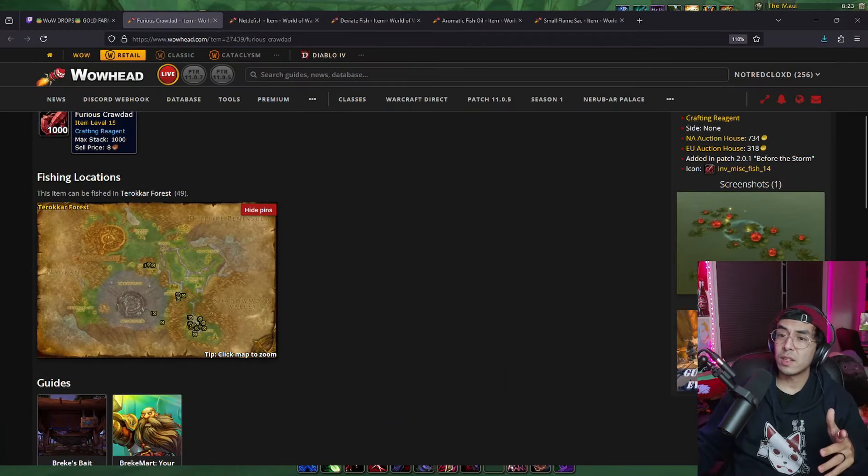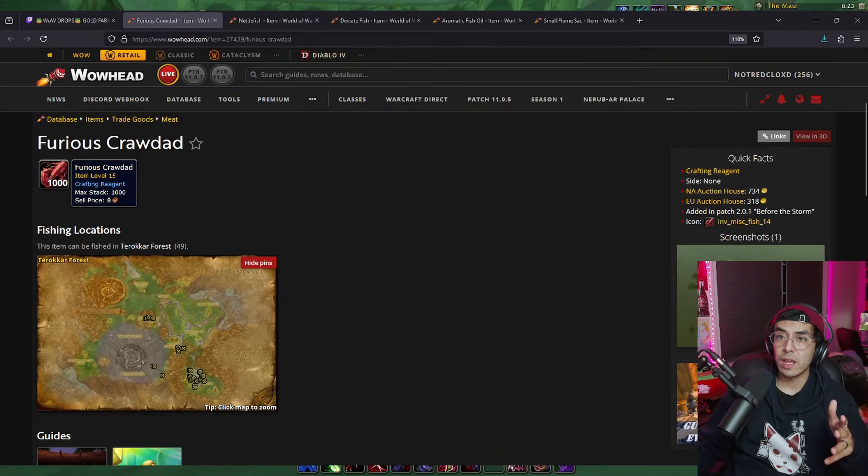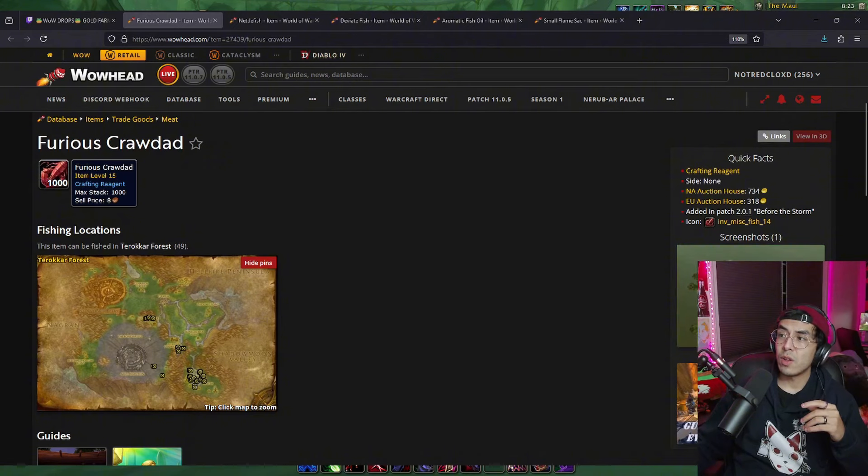I'm going to show you guys how much gold you can make per hour, as well as how you can get the quest done so you don't have to pay too much gold out of your pocket. Let's take a look at Wowhead real quick - we're going to look at this Furious Crawdad on the auction house.